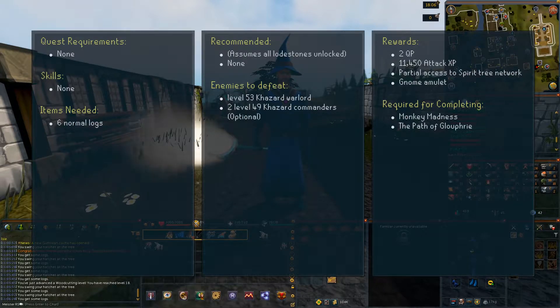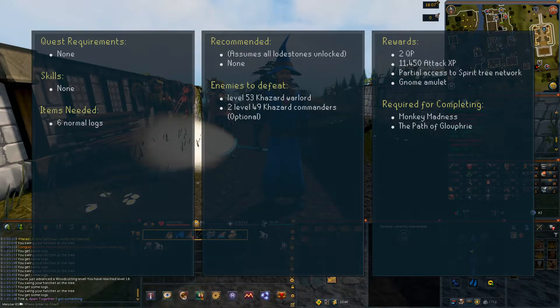There are no quest or skill requirements. The items needed are 6 normal logs. You will have to defeat a level 53 Khazard Warlord. The rewards are 2 quest points, 11,450 attack XP, partial access to the spirit tree network, and a gnome amulet.